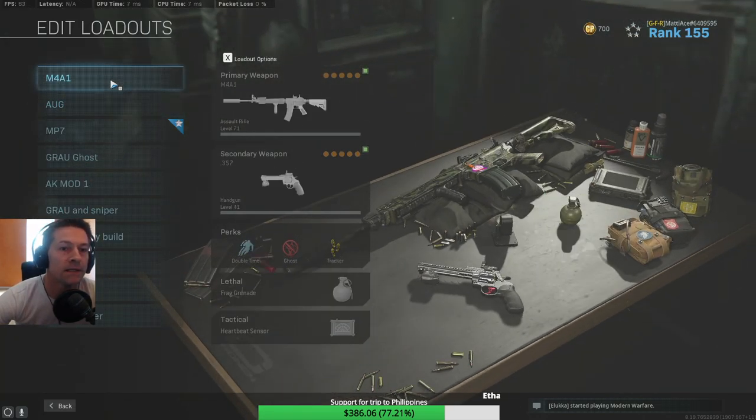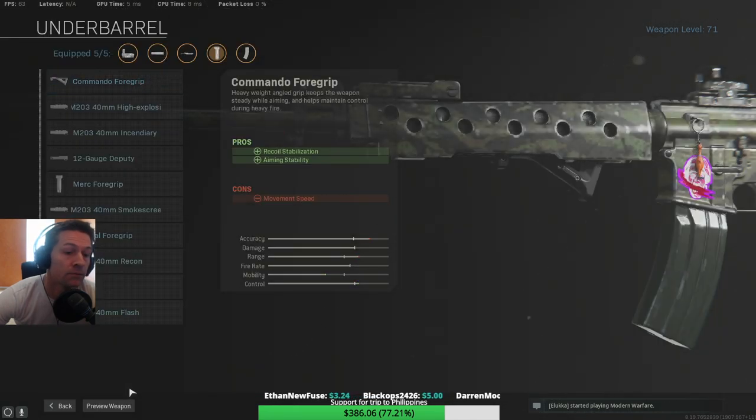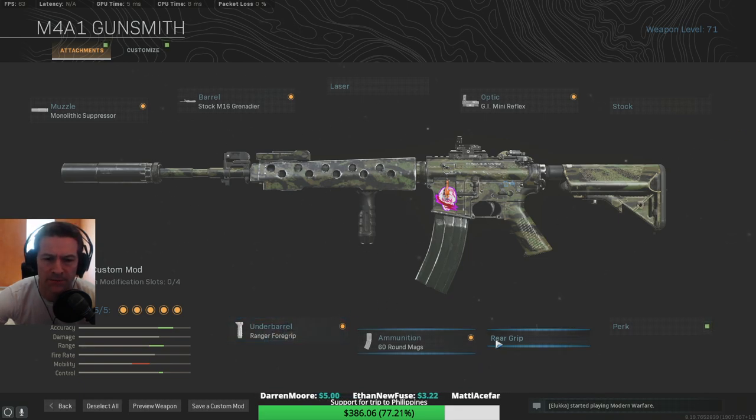Let me go through my loadouts — people have been asking about it. This is for range only. Both my Grau and my M4 are for range, but no matter how I do it the Grau just gets better at range. The muzzle is the monolithic suppressor, I have the GI Mini Flex stock — I've tried both with and without and I like it with the Mini Flex on. I have the Ranger foregrip. Some people want to use the Commando foregrip, but I don't. I've tried it — I had a 16-kill solo win with the Commando foregrip a few days ago, but I've put the Ranger back again.